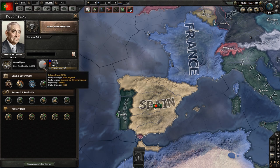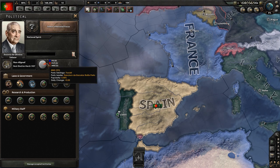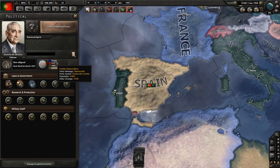Portugal is non-aligned. They have no allegiance to any kind of big political party. They do, however, have a small communist party, a small fascist party, and a small democratic party. So we can kind of decide where we want to go. The democratic party does start with no actual power, so if we want to go that way, we would really have to push for it, and I'm thinking we're probably not going to go that way.